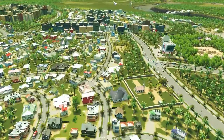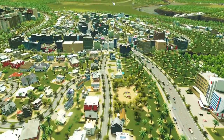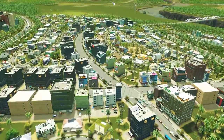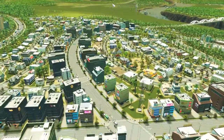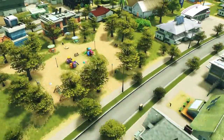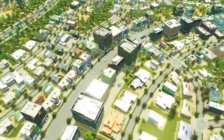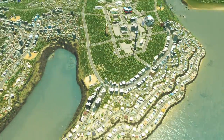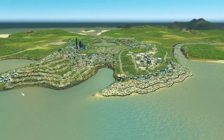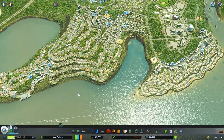We got this stuff up here. Another nice little neighborhood — people are out walking. We got city parks here so people can play. Newport Beach is coming along really good. 33,000 people.